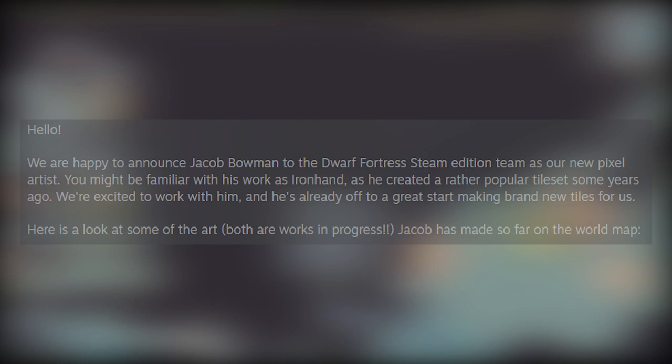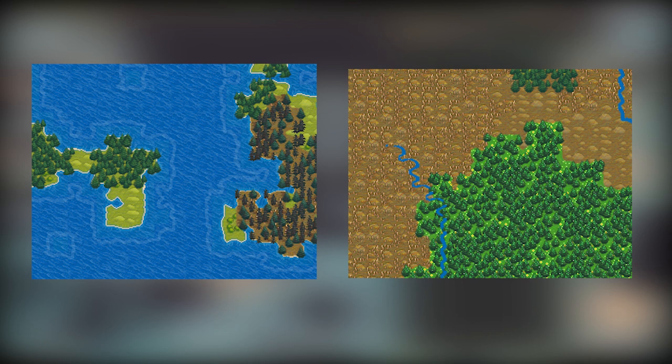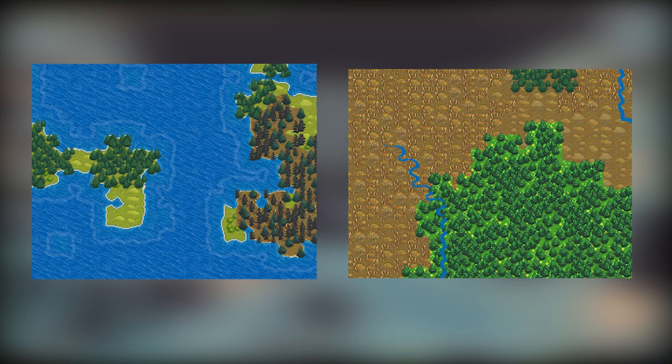Looking here we have the first world map tile that he has had his hands on, which I think looks very different from the previous ones. And just coming up here we have a second one, which also looks very different from the old world map tiles. I'd really like to know what you guys think on this kind of change in style. I think it's absolutely fantastic looking to me personally, however it is very different from the way the previous art was looking.